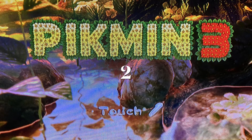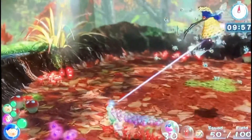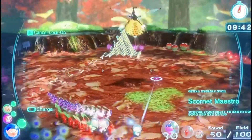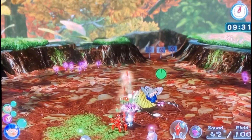Coming in at number 2 is the Scornet Maestro. This boss is amazing, such a fun boss. There are three ways to attack. There's one where it makes a form of a drill — that's its first attack and it starts sending bees at you.